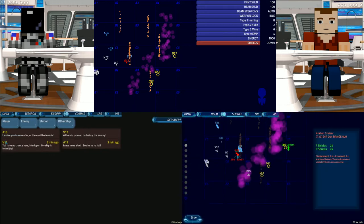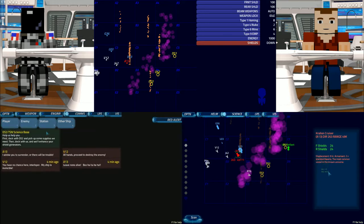Let's go ahead and scan them with the science. I do have to report from comms: Enemy A13 has advised us to surrender or there will be trouble. He is a Kralian cruiser by the looks of it. His range at the moment from us is 49k. His direction is 263 degrees, displacement 9kt apparently. We've got two times standard beams - most common vessel. Important communication coming in.